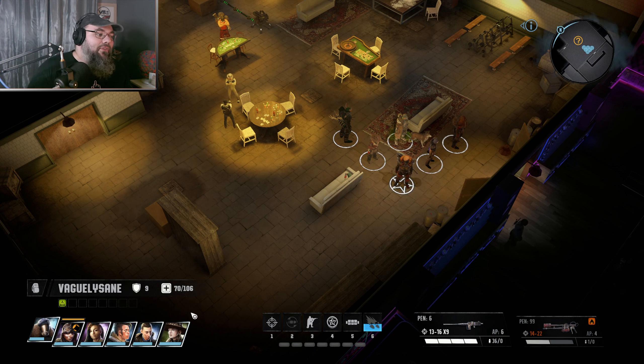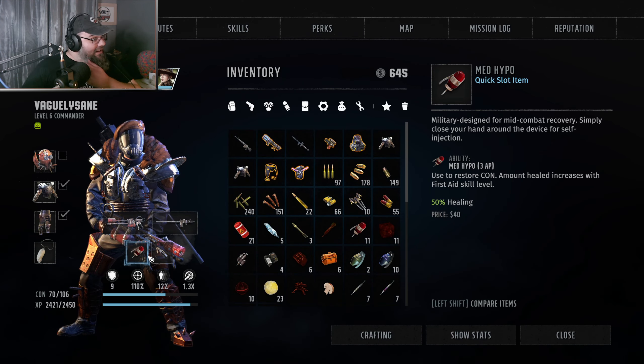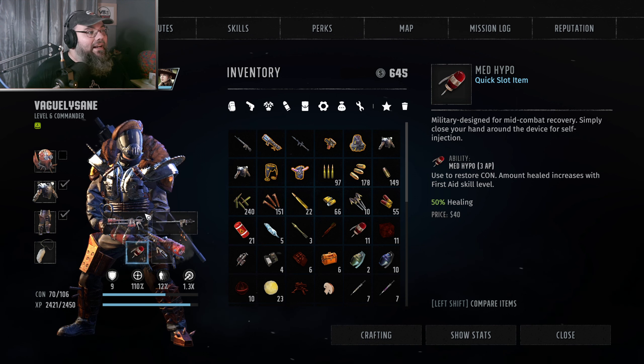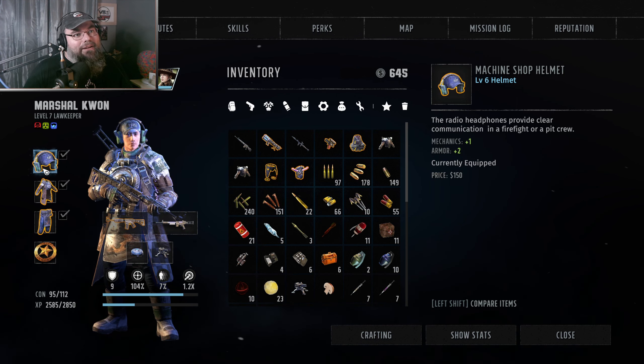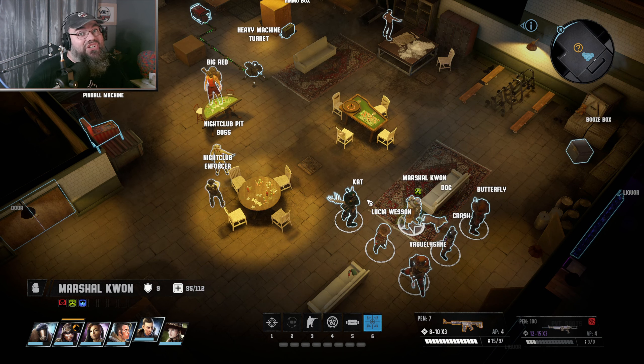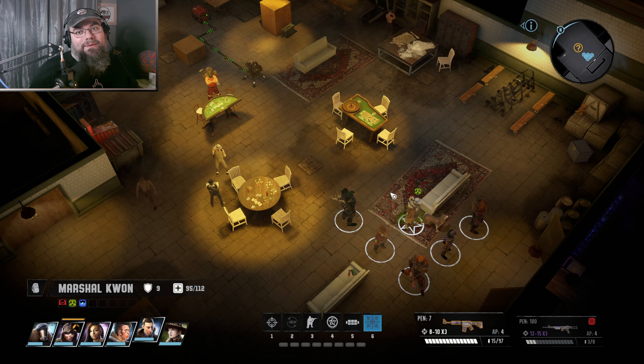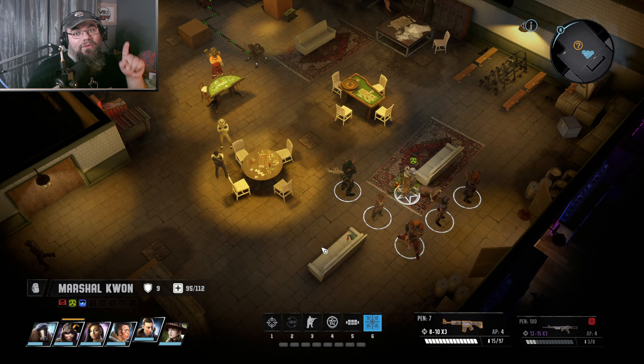Hey Liam, welcome to the stream! I did go back to the machine shop where we found McTavish — Marshal Kwan ended up finding a bunch of stuff there that I missed. And I've discovered how to highlight items in a room: it's the Shift key. In every other game like this it's the Alt key, but in this one it's Shift. So I'm actually able to find stuff I couldn't before, and once I've done this bit I'll go back and do a few things I missed from the second playthrough.